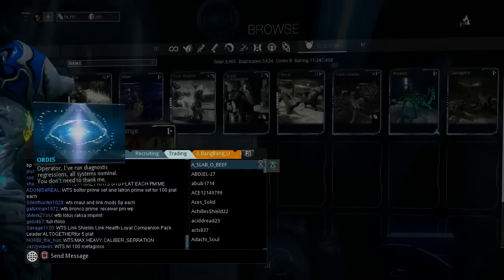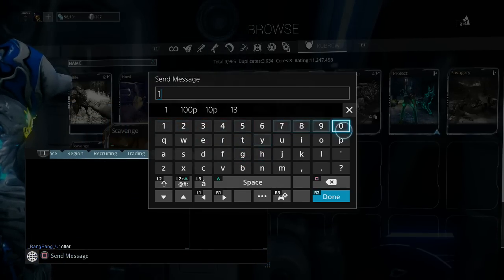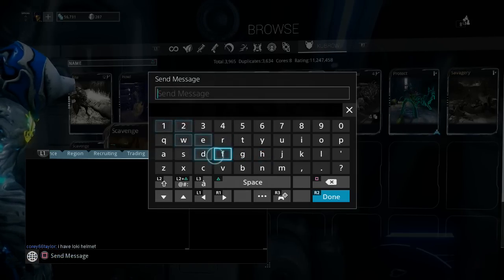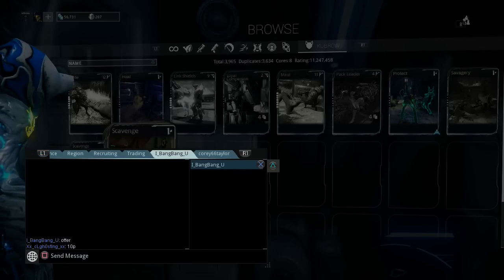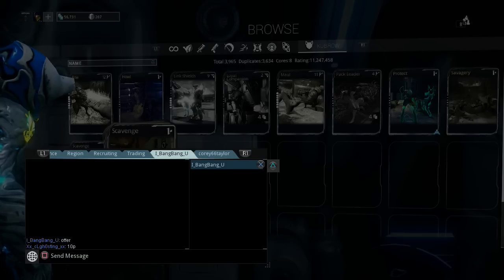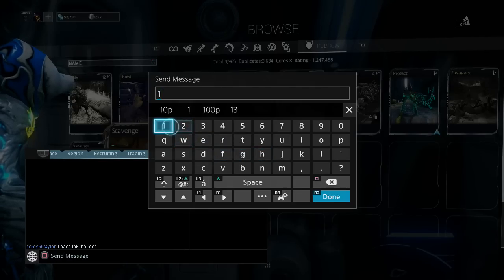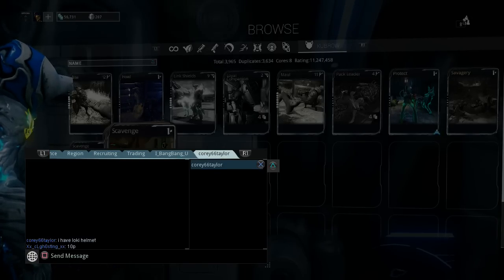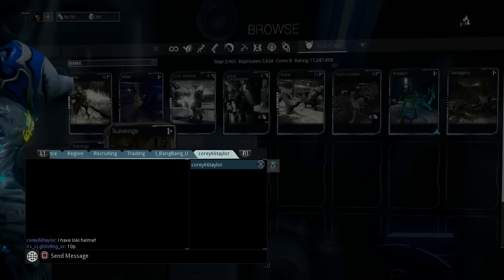Alright, I'm going to offer this guy 10 plat for the helmet — I'm going that low. If he says okay on 10 I'll stick with him, but if not then I'm going to offer the other guy 15 and then offer this guy 15 too. Whoever goes for the lowest price first, I guess.